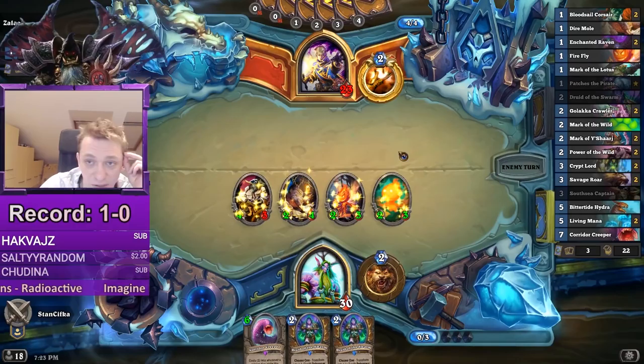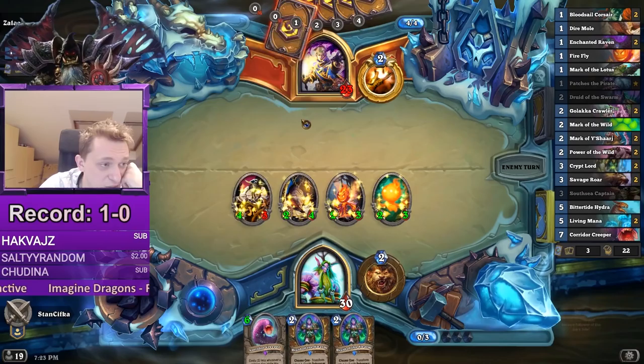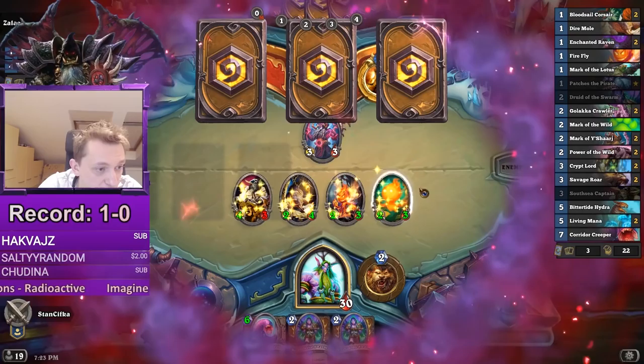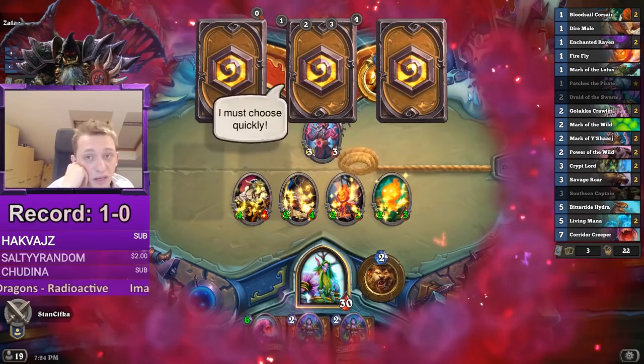Cross your fingers for no Auchenai Circle — it's a two-card combo and there's only one copy of each, so it's not that likely. And I want to push as much as I can. There's Kazakus. Now it's all about whether he's going to go for an AoE or not. If we get a Savage Roar, we have 20 damage. What's he looking for? Four AoE for sure, and then kind of whatever — it could be five damage, two cards, or heal seven for example.